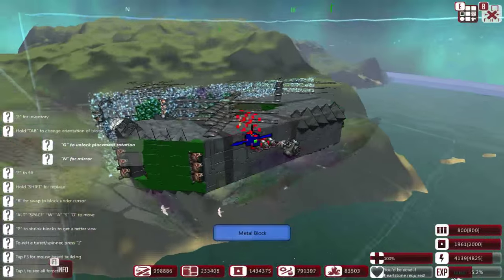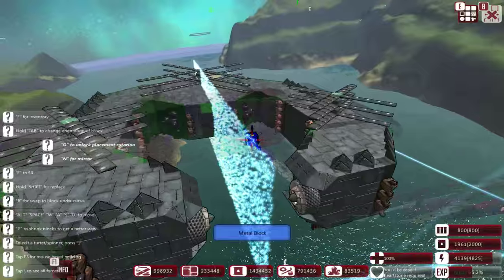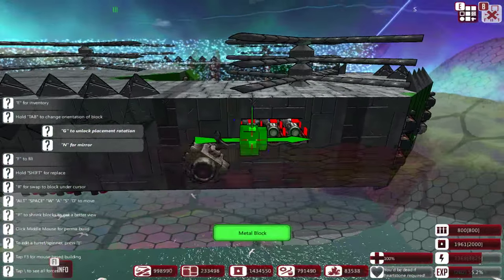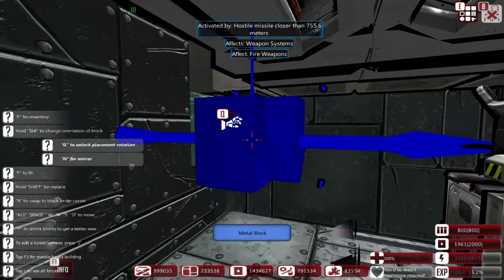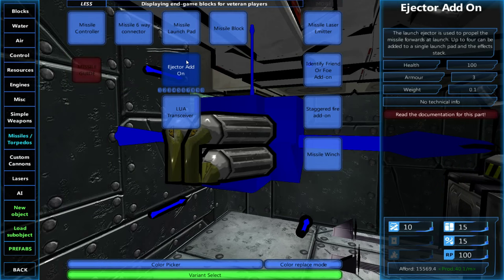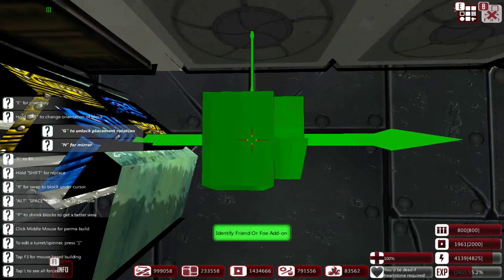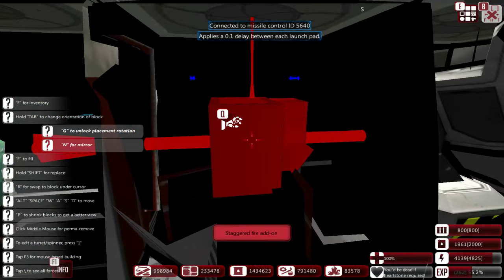Let's go and find an enemy to test out that system on. I'm really hoping that it continuously fires once it's armed. Let's make sure it's actually assigned, and we also want friend or foe — not that it really matters since it's not got the correct parts, but I want it on there in case I ever change it later. And let's have a staggered fire on 0.2.